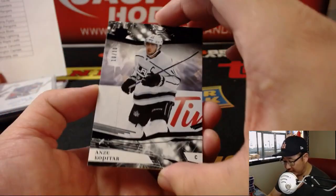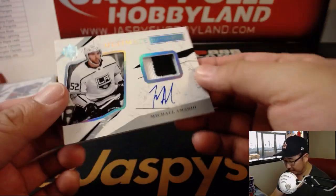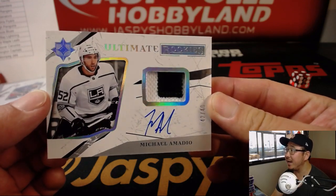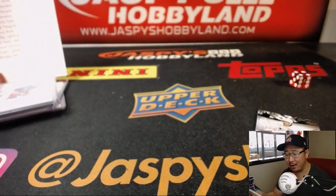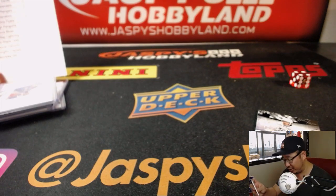The Kobitar is 10 out of 10 — that's nice. And then we have another King, Michael Amadio, 42 out of 49, two-color patch and the on-card autograph. Jeremy Anderson with those two Kings. Very nice.